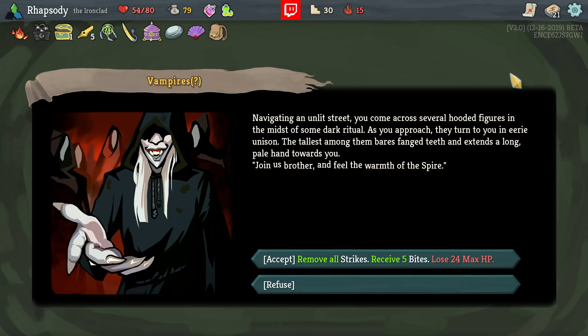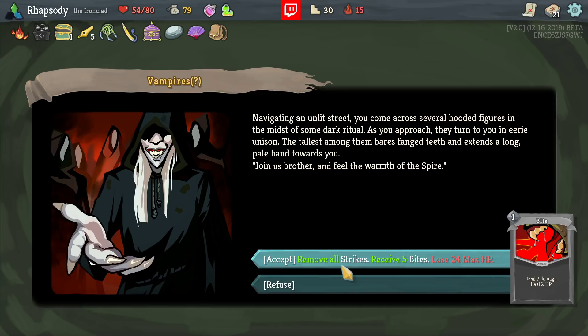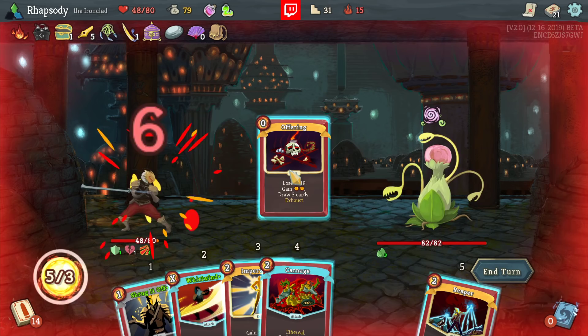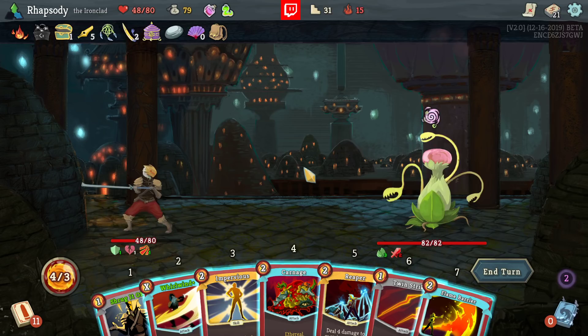I have no Strikes in my deck. Do I still take the Bites? Because half of the value of this event is gaining the Bites — the other half is removing those Strikes. I do not think so; it dilutes my deck a lot with Aggression. I already have my Aggression in this deck. Stop the Offering. Disarm is incredibly useful in this fight, so I'm going to make sure to prioritize it.